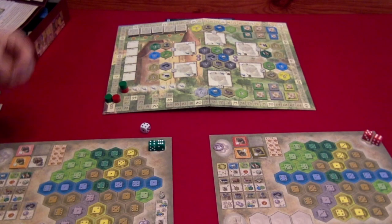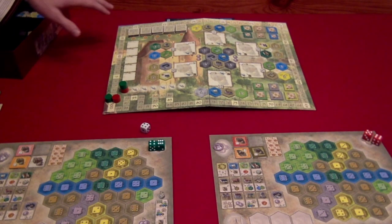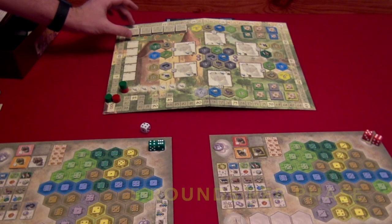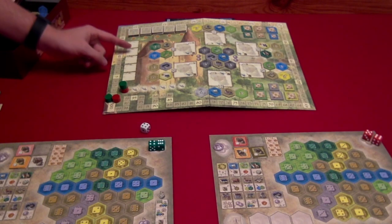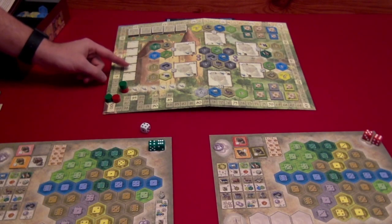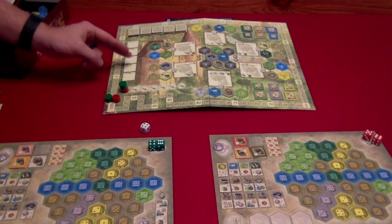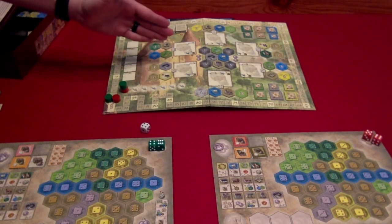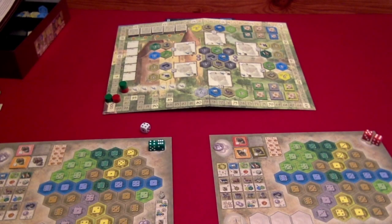Then one silverling goes to each player and we will be ready to start the first phase. Each phase consists of five rounds. To start the first phase, take your five goods stacked under the A and place them out in the column on the left side of the board — that will represent each of the five rounds in this first phase. In between phases you would also discard all the tiles on the main board and replace them.